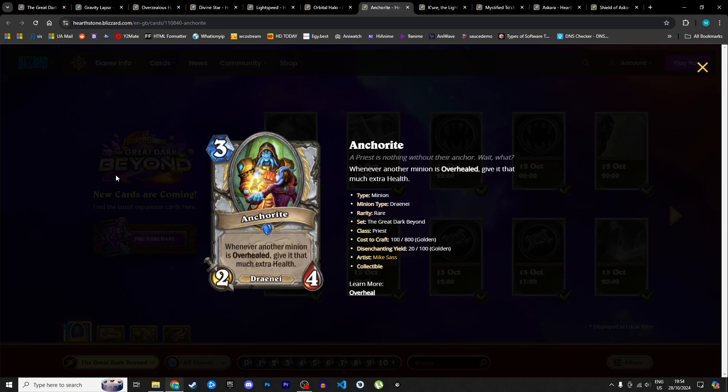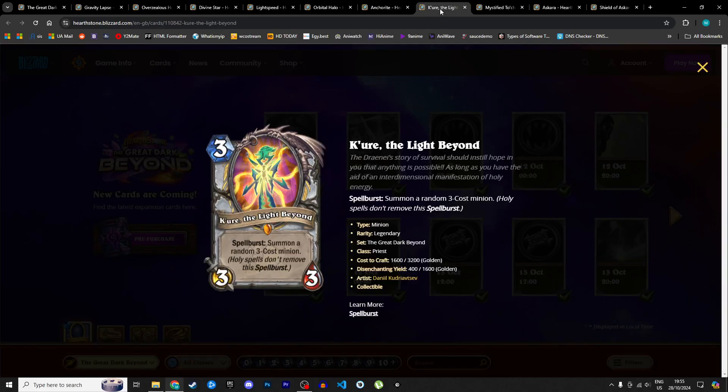Next is the Anchorite, a 3 mana 2/4 Draenei: whenever another minion is overhealed, give it that much extra health. We just saw in the latest patch that Overheal Priest got nerfed a little, so it's still a decent deck, but I don't know if this alone is enough to push it back to the top. It's not a bad card though. I'm giving it 3 stars in Standard and 2 in Wild.